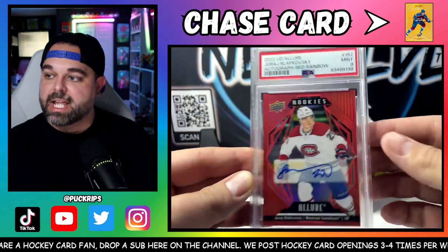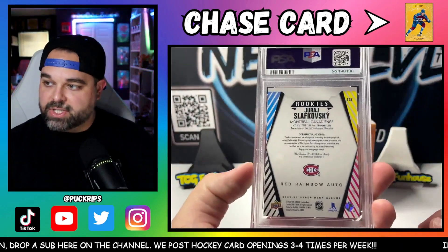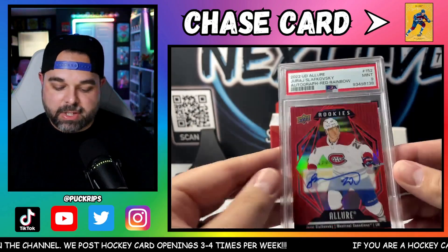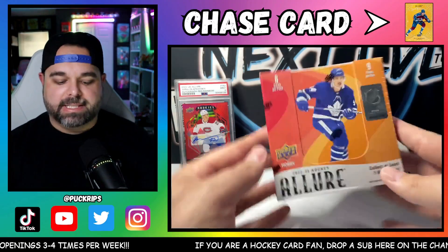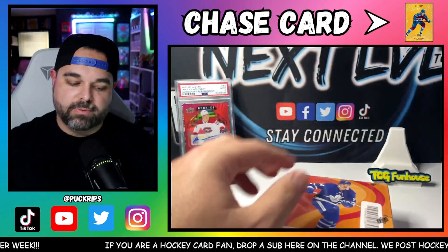It did come back as a mint nine. I don't know why — this card looks absolutely perfect. I don't understand why they would have given it a nine. It looks perfectly centered, no surface damage. I might call and speak to the administration over at PSA because that is ridiculous. But let's see if 22-23 Allure can treat us well again.